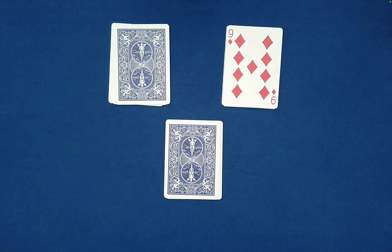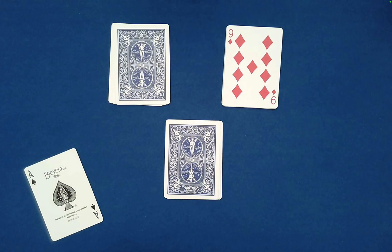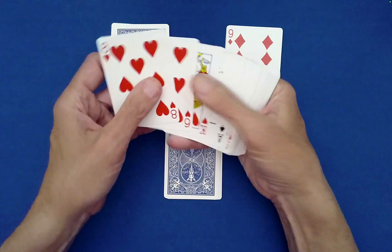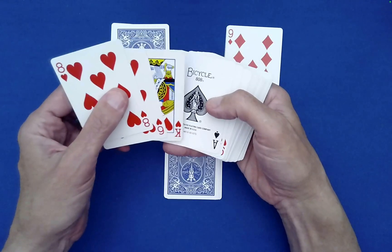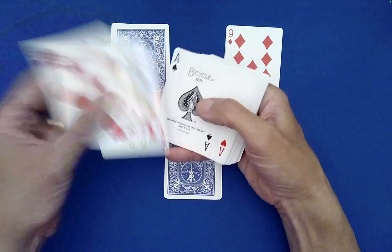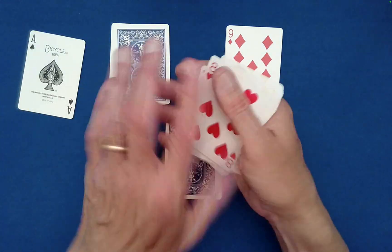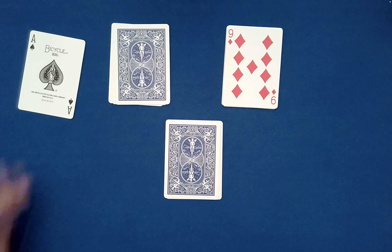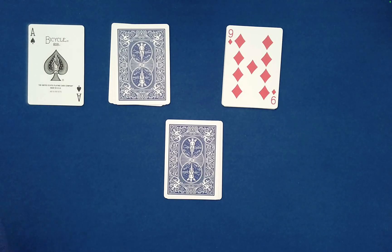You put that on any one of the piles — it doesn't actually matter. Now, what about this Ace of Spades? How did I even come to that? Well, I just had the Ace of Spades kind of near the bottom, and then I said that we really do need a card of contrasting color for this effect. These are all red — oh, here's a black one. Let's use that one. That's the one we need to use. So the Ace of Spades will be our helper card as before.